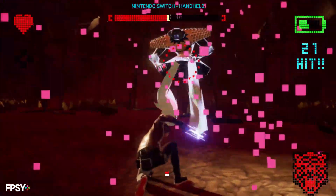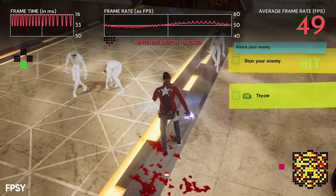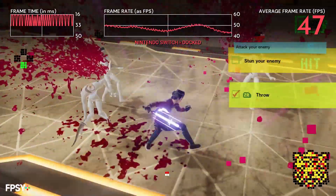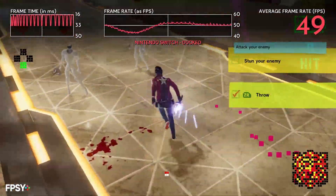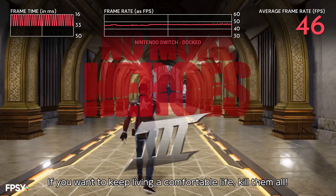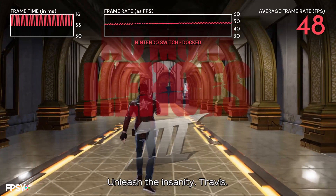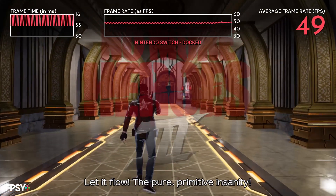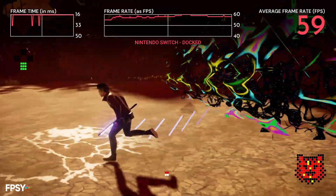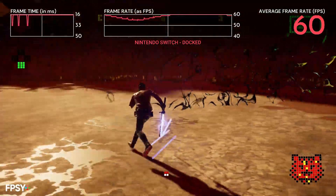But what of performance? This is again a mixed bag. There appear to be a few different frame rate targets. While in combat or linear sections, the game aims for a 60 frames per second update, while cutscenes and exploring the open world are capped at 30 frames per second. Unfortunately, the game is not able to stick closely to these targets. Starting with docked mode, during linear and combat sections, you're looking at an average frame rate between 45 and 55 frames per second — not quite close enough to the 60fps mark to feel like a reliable, smooth update. In some sequences, like parts of this first boss fight, it comes much closer to that 60fps target, but it's not locked.